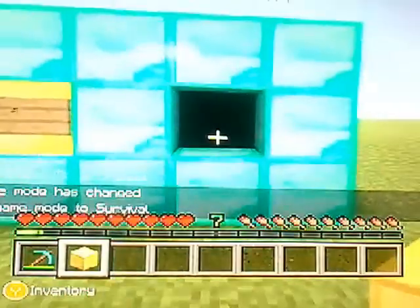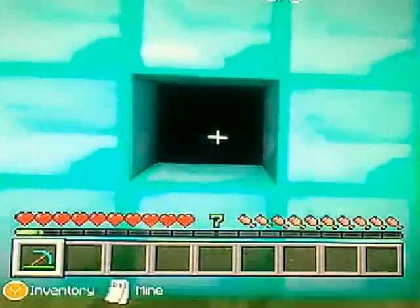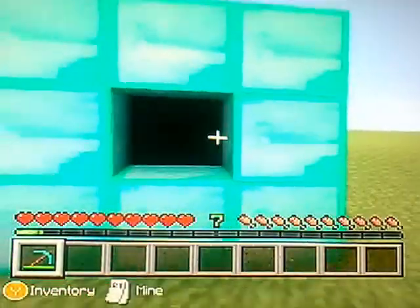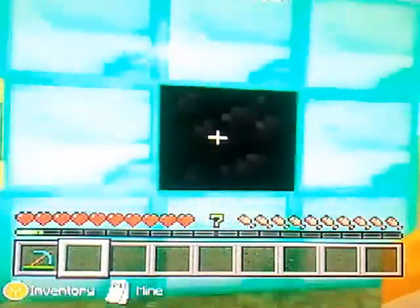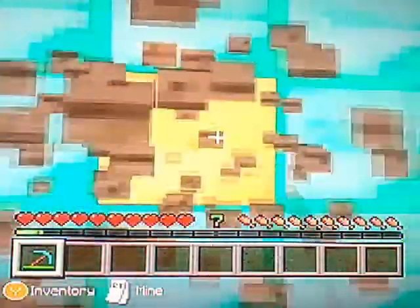At number five I find the coal block. I've put coal there because some of you might think you need coal, but a coal block — what is it used for apart from just looking like something? You can use coal, but why a block? The only real use for a coal block is just to collect coal together. So that is number five.